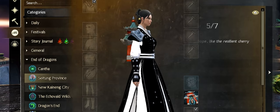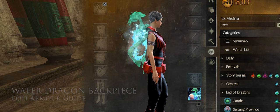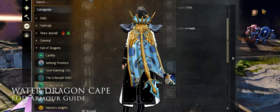Like the temple gate, the water dragon back piece is rewarded for completing the New Kaineng City mastery achievement. Again it has 16 individual achievements wrapped into this meta, and is a lovely tribute to Soo-Won and just glorious to look at. Well done, art team — it's beautiful.